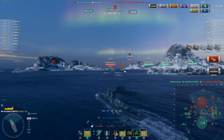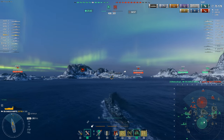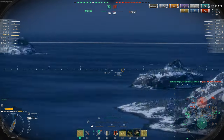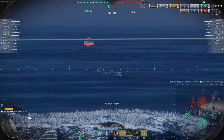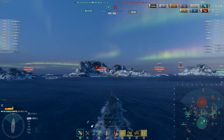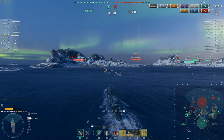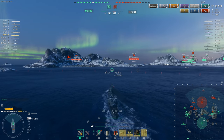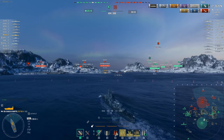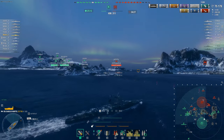He gets citadelled and dies. There's an Izumo, a Richelieu, and a Nagato here — interesting. I think we can get some damage but I'm still scared of the U-190 submarine because I don't know exactly where he is. Not knowing his position means he could pounce on my head at any moment. Bayard's back — I'm panicking.